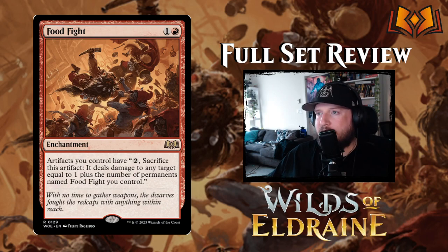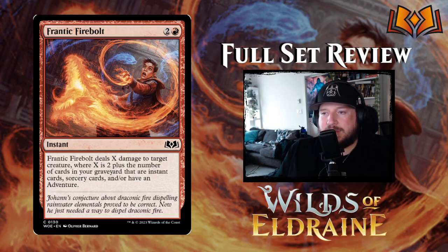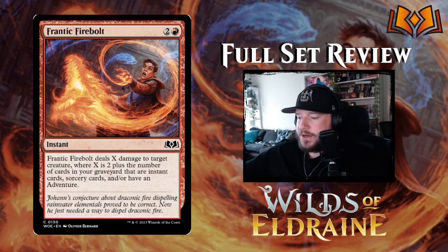Frantic Firebolt — great tongue-twister card name — is two and a red for an instant: deals X damage to target creature, where X is two plus the number of instants, sorceries, or cards with an Adventure in your graveyard. It's similar to that Gandalf card from Lord of the Rings that cares about instants and sorceries in the graveyard, but with the added benefit of counting Adventure cards. It also has a base of two damage, so even with an empty graveyard it can still deal two on its own — not bad.